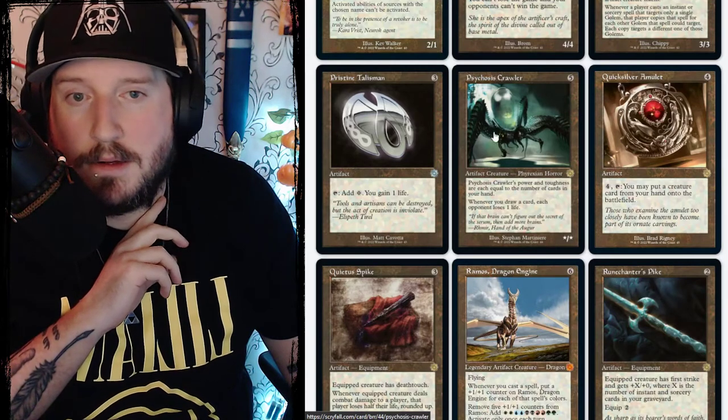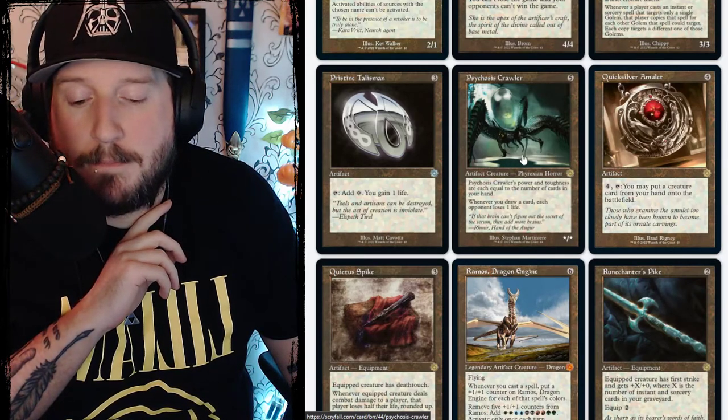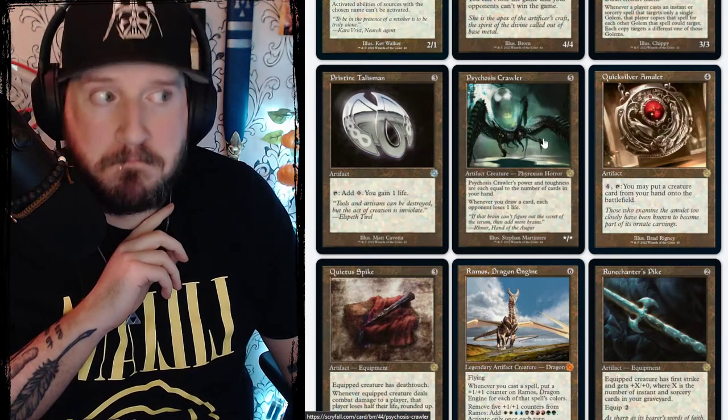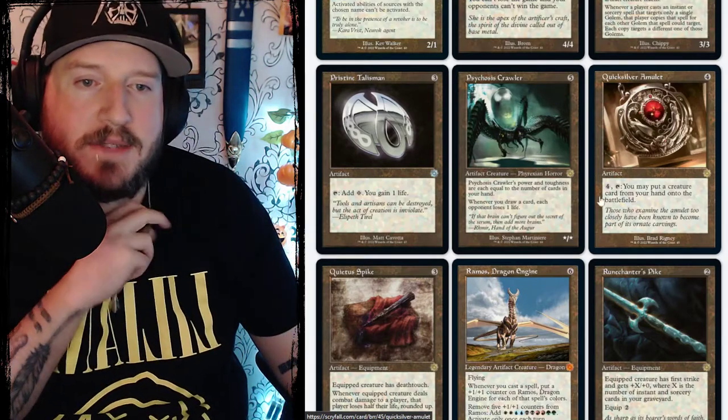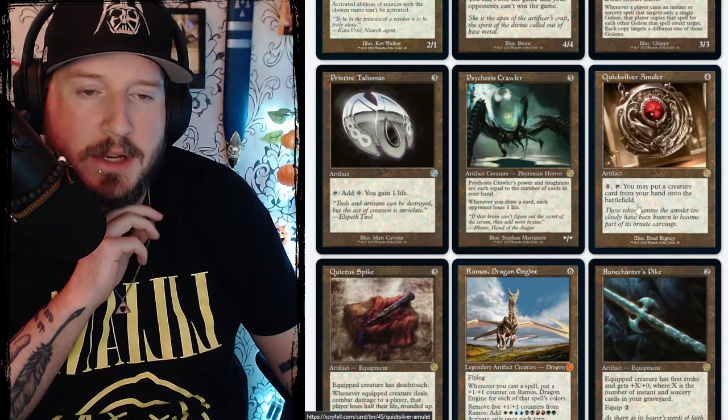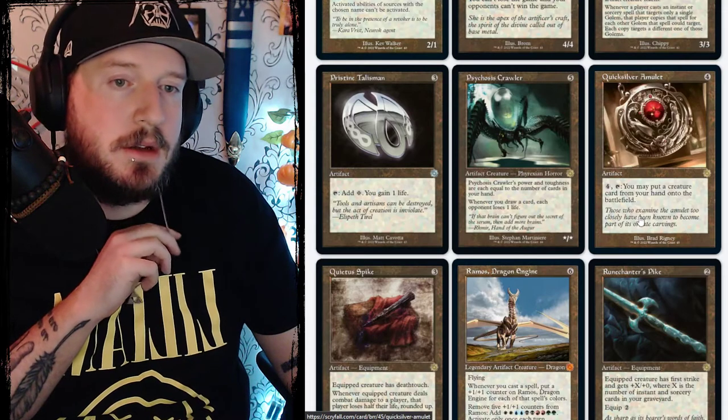Psychosis Crawler would actually be really great in that Tolarian Terror / Haughty Djinn deck we were talking about. Quicksilver Amulet is four colorless for an artifact — pay four, tap it, and you may put a creature card from your hand onto the battlefield.